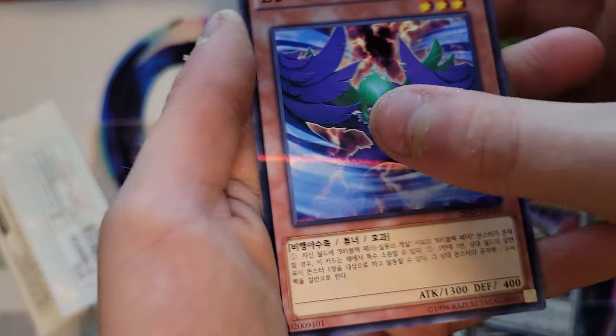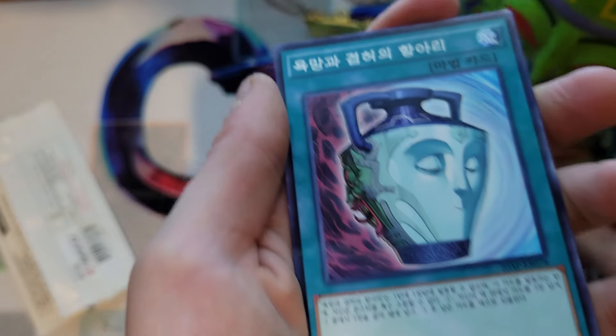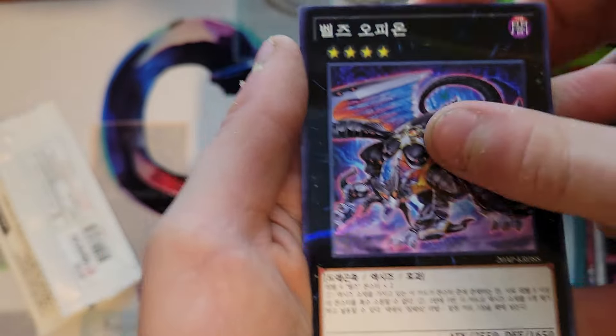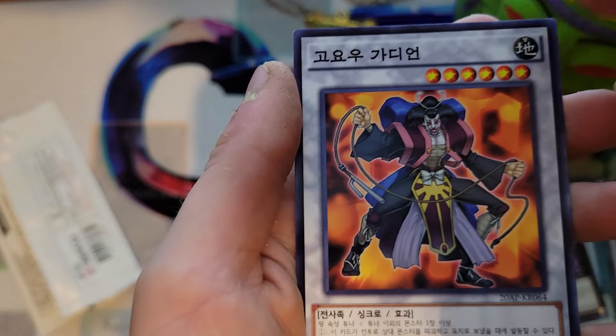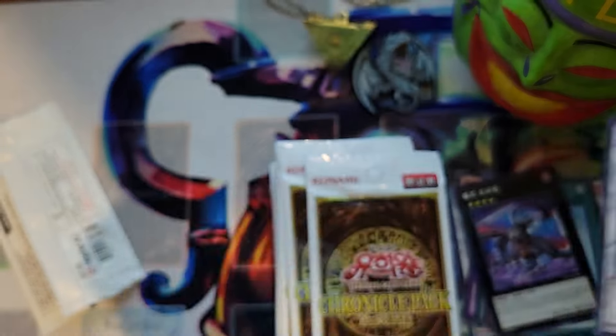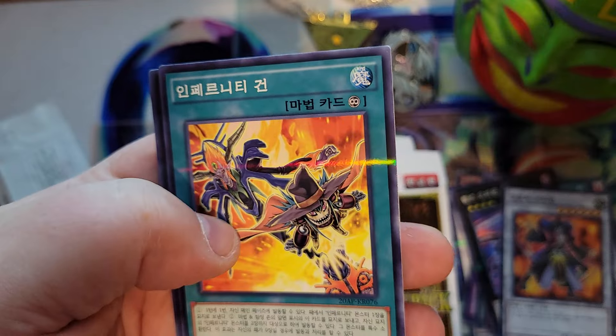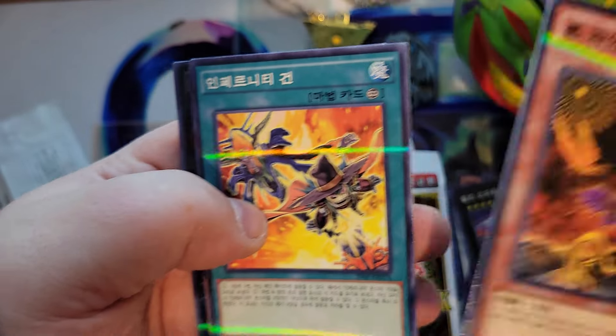Ooh, it's a Black Wing. Part of Duality, yeah. A Solemn Dragon and... I don't know, I can't remember the lead. It's like Lone Fire Blossom or something, I can't remember.